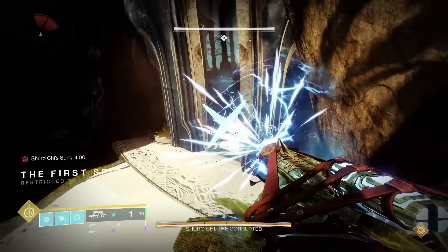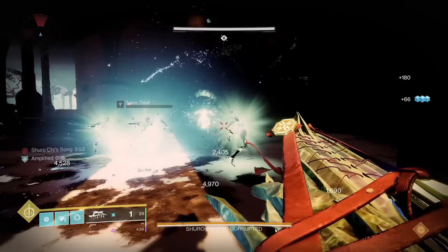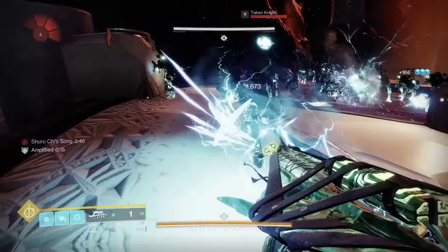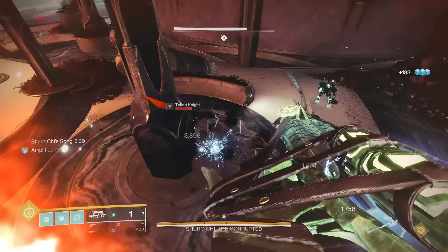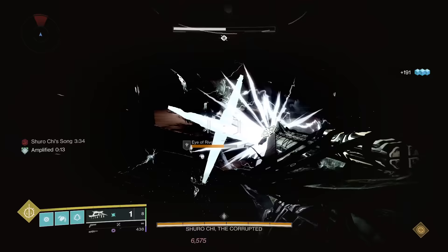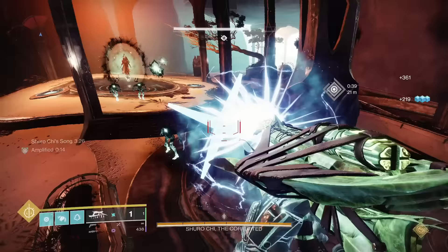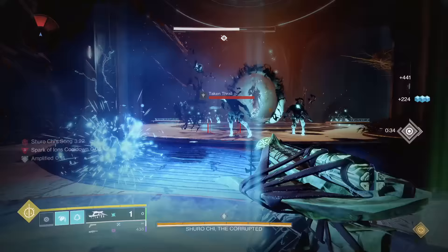Ex Diris' catalyst is one of those that might as well not even exist. Weapon's In-Rage builds faster while amplified, and final blows with this weapon make you amplified. Ex Diris already reaches 100% In Rage very quickly in 1-2 shots on most enemy types, and this is only going to be useful when taking damage. In my testing, I found the difference to getting max In Rage with and without the catalyst to be irrelevant. Same with final blows making you amplified — if you run this gun on arc like it's designed to be, you shouldn't have any issues getting amplified. The only reason this catalyst is going into C tier and not D is because the final blows grant amplification, which has some use on non-arc subclasses.